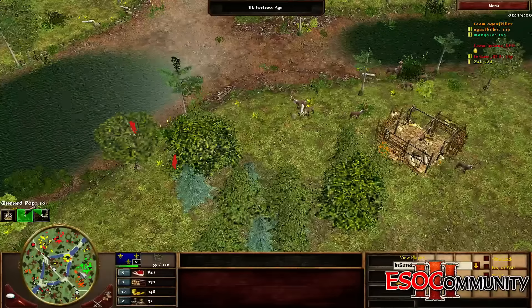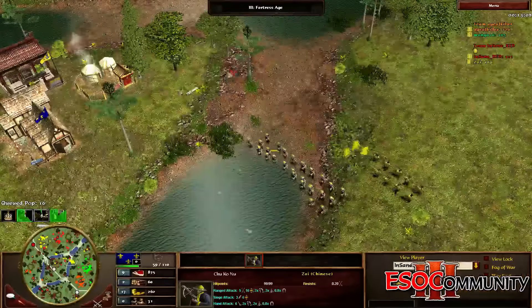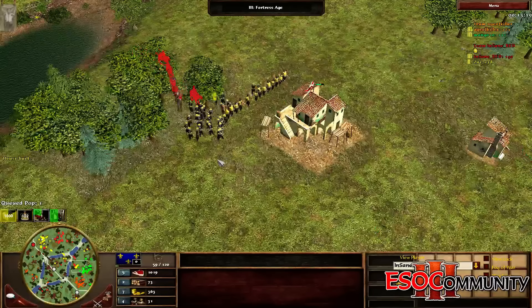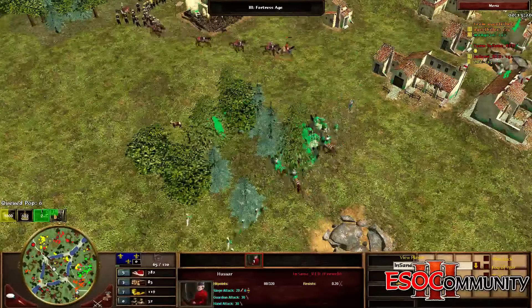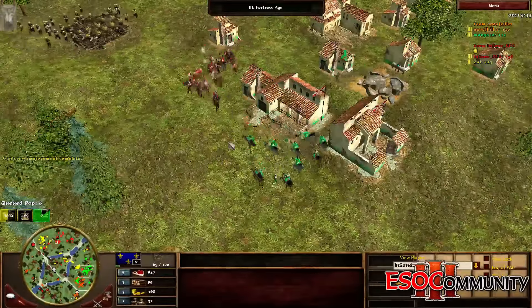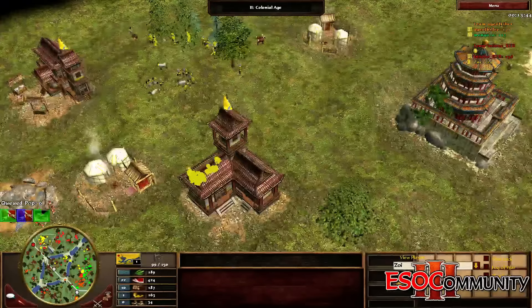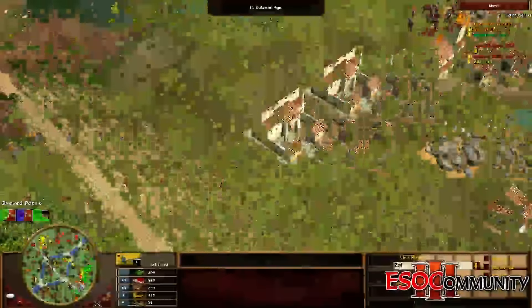The pikes are back — between the pikes, cav, and what Zoe has left, the cannon gets one more shot off killing a sizable chunk before falling. Another old han batch coming out, another batch of cuirassier about to pop. Breeze was going to age 3 so wasn't making reinforcing units. Mongo has some lancer-rod which will probably be rendered useless once goons start coming out from the red player. Breeze is up in fortress but doesn't know what to go for — maybe mass organ gun given the size of Zoe's infantry clump.